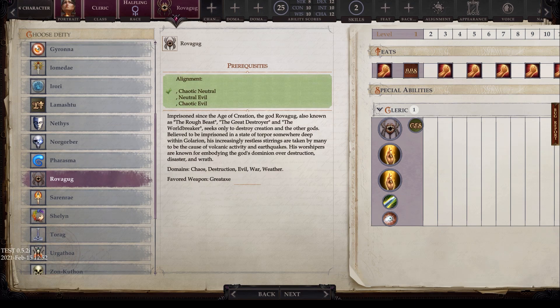Next we have Rovagug, with alignments of chaotic neutral, neutral evil, and chaotic evil. Imprisoned since the age of creation, the god Rovagug — also known as the Rough Beast, the Great Destroyer, and the World Breaker — seeks only to destroy creation and the other gods. Believed imprisoned deep within Golarion, his increasingly restless stirrings are taken by many to be the cause of volcanic activity and earthquakes. His worshippers embody destruction, disaster, and wrath. His domains are chaos, destruction, evil, war, and weather, and his favored weapon is the great axe.